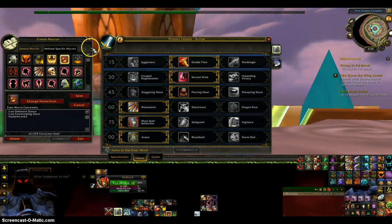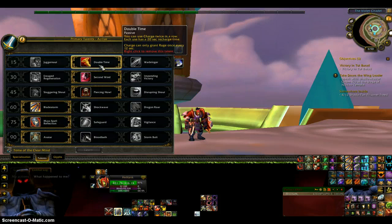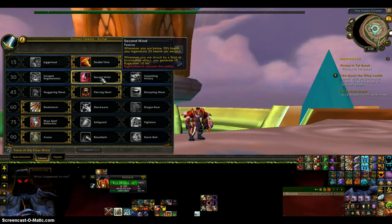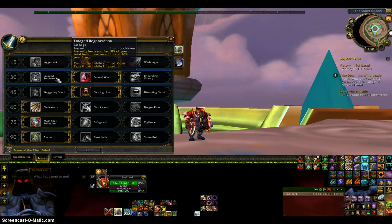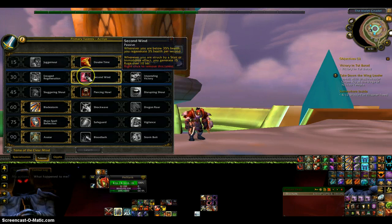Now for the Talents. A lot of people do not like Double Time, but it suits my needs. I did have Dragon Roar for a while, but as a Flag Carrier in Prot you really need to have more mobility, so I chose Double Time. Second tier talent — pretty obvious choice. I was going to pick the rage generation one but I'm so used to not really needing healing cooldowns, because I usually have someone pocket healing me.